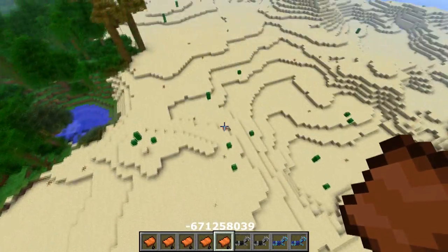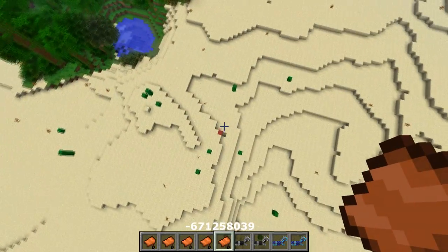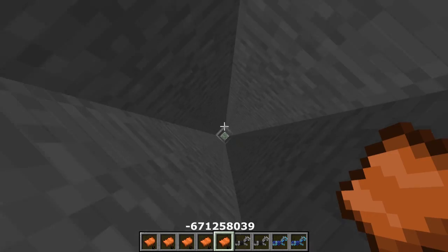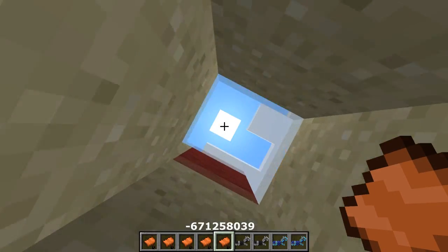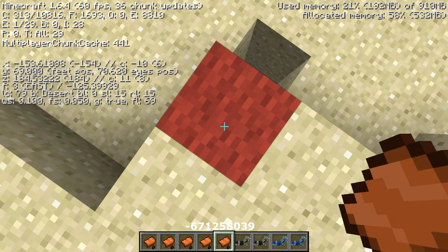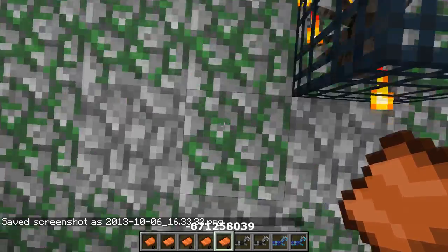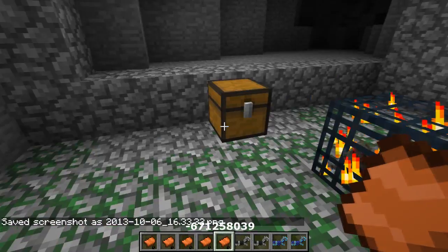Let's move on to the third mob spawner on this map, not too far away. I've already marked it with a red wall. This one is a spider spawner, and combined with the others you could build a massive triple XP farm. I'll show you the XYZ coordinates on screen now. Dig your way down and you'll find the spider mob spawner.